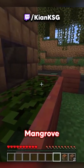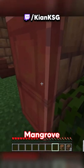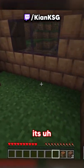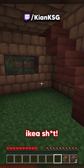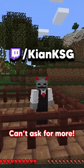Trapdoors and some mangrove leaves outside, we've got the new tinted glass thing and some mud bricks with a mangrove door — very nice. If we go inside, it's jam-packed with IKEA stuff and some stairs. Upstairs, some mangrove for nice fences — can't ask for more.